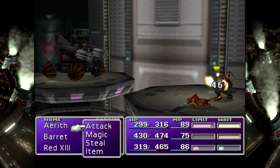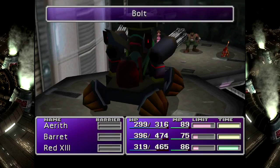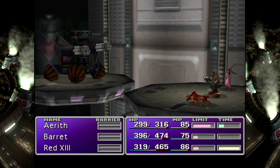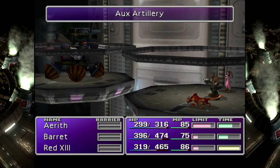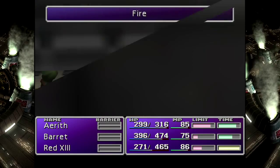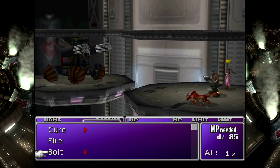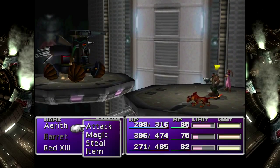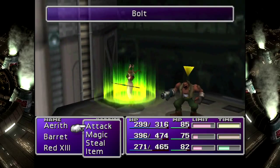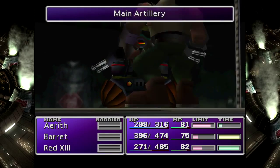Bolt All is totally useless because there's only one of them. But as shown, 100 damage. Although, it's worth mentioning - Red can actually hit it with his Limit Break. The Limit Break does not care that it's on a different platform. That is not really that useful, though.